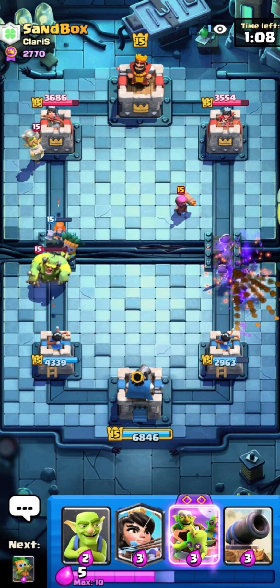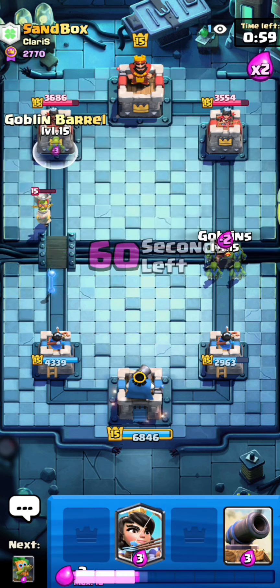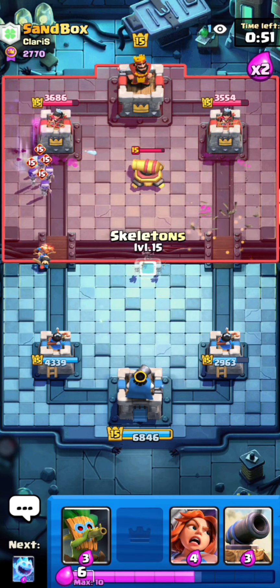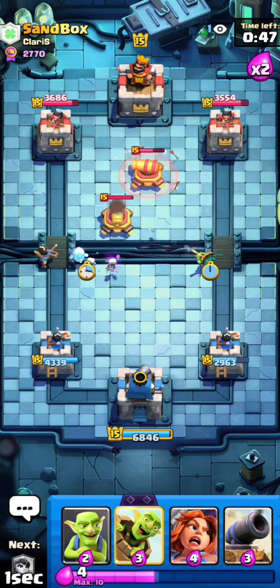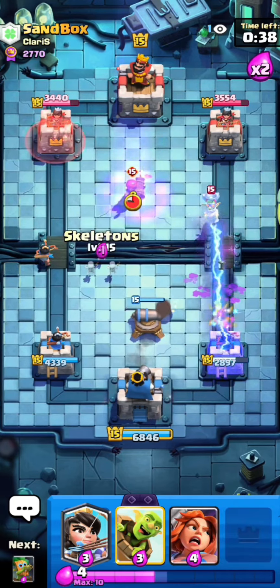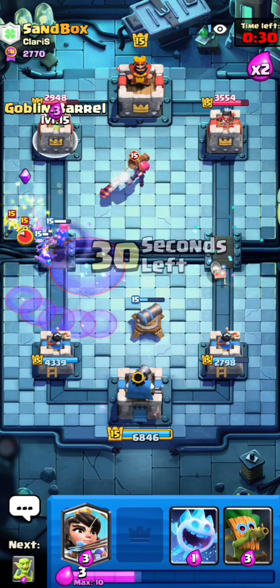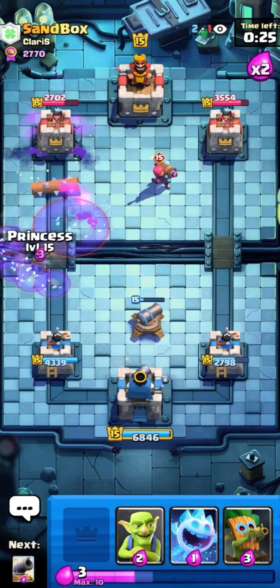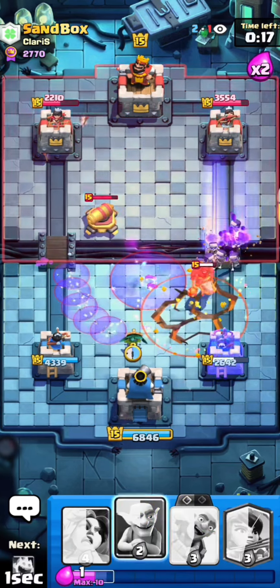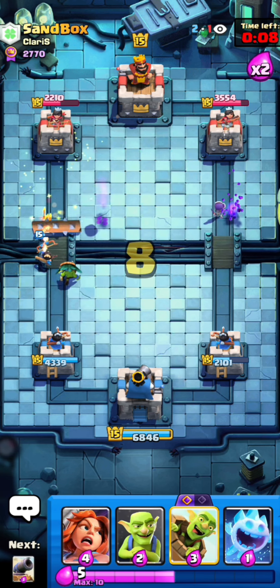The reason I went left with valk and dart goblin is that if he played Goblinstein in front of his cracker, he would have struggled to defend and evo skellies would have cleaned up the whole push on the right. He goes for Goblinstein on defense rather than the right side. I have to DPS the Goblinstein — he pops the ability and gets it onto the tower because I misplaced my cannon, but I react fast with skellies and keep my princess alive, giving me at least three extra hits and putting me up in damage. This is a horrible matchup but I'm somehow keeping it close.